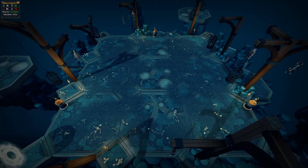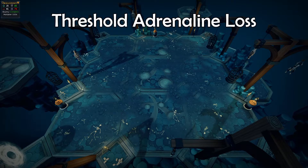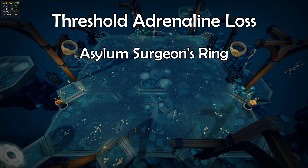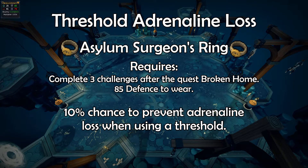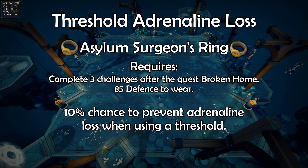There are several different ways to reduce the loss of adrenaline. Starting with thresholds, the easiest way to counter this is with the Asylum Surgeon's Ring. While wearing this ring, you have a 10% chance to prevent adrenaline loss when using a threshold. This is the most common ring used for adrenaline purposes.